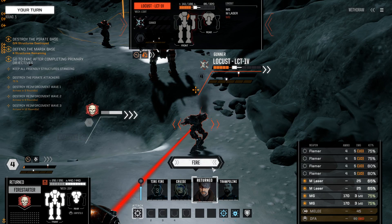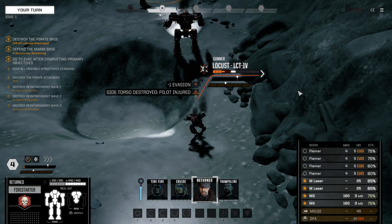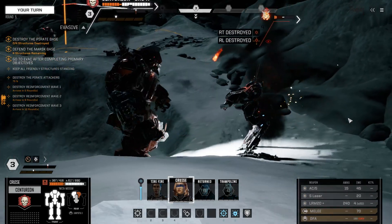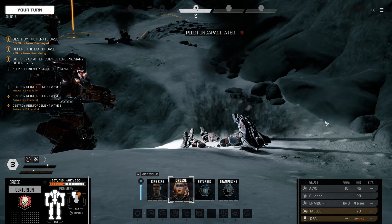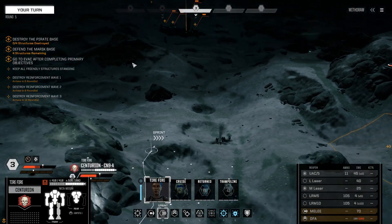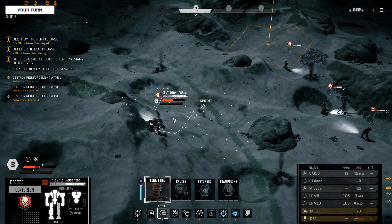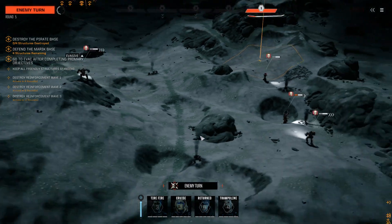Can we turn on lasers without generating too much heat? Yeah. We still actually have five turns to get up there and destroy the base. We don't actually know where the reinforcement waves are going to come in. The thing is, I don't want to destroy the base early — I want to make sure we handle all the reinforcement waves while keeping all of our friendly structures standing, because we really desperately want full optional objectives. So I'm going to set up for that.